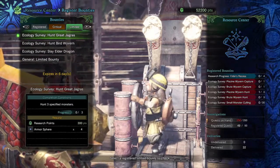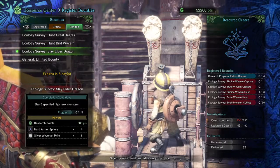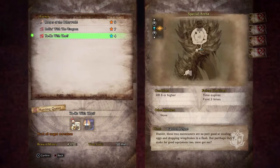Hunt 3 Great Jaguress, Slay 5 Bird Witherings and Slay 5 Elder Dragons. During all this you will be rewarded with a Golden Egg, Gold Witherprint and a General Armor Spear plus Silver Witherprints.